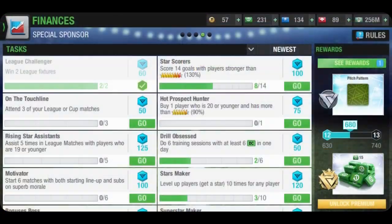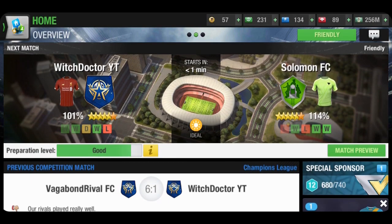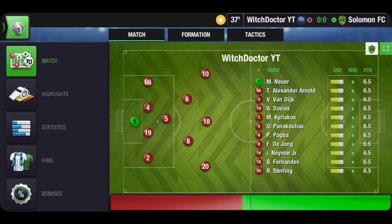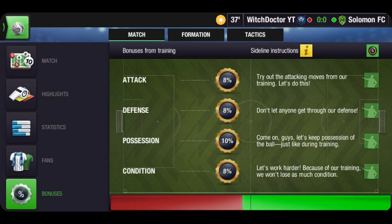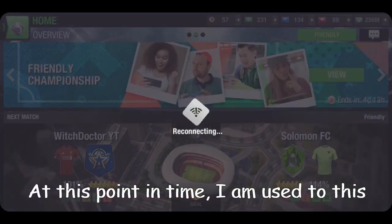Hello and welcome back to another video on the channel. My best top 11 training series came to an end in the last video, so I thought about helping people understand how to get rest packs to train up these players. Rest packs are those three things that add condition to your players, and they are essentially the most important currency in the game. The challenge for this video is: how many rest packs are we going to be able to collect in 30 days?